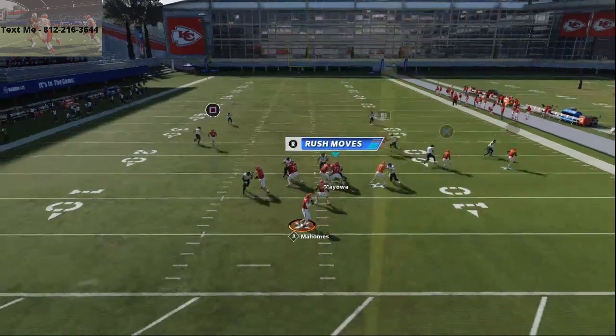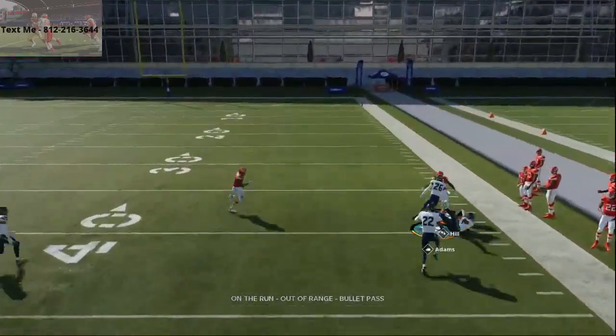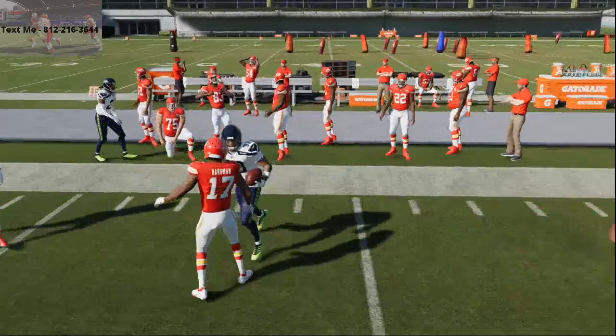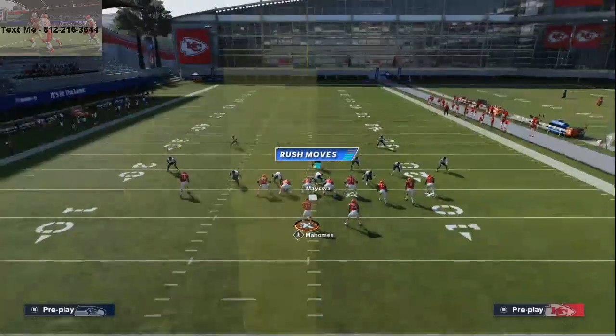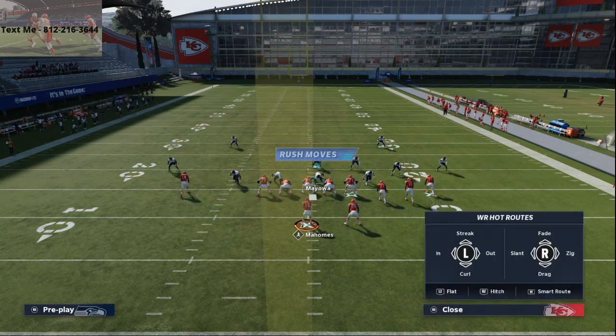One of the other things — the wheel route is not the best way to beat man this year like it was last year. This year it's okay, but it's really good against Cover Zero. At launch you're really going to want to use these auto motion routes and smart-routed hitch routes to work this system very simply.